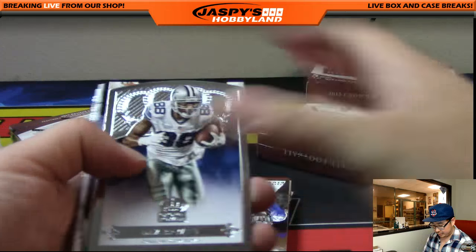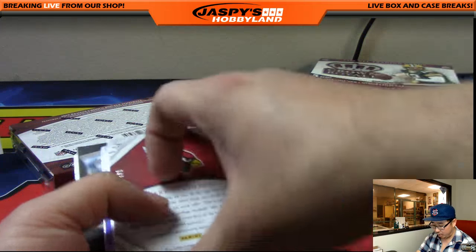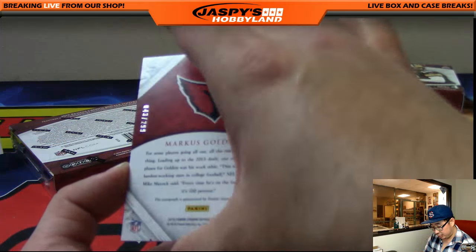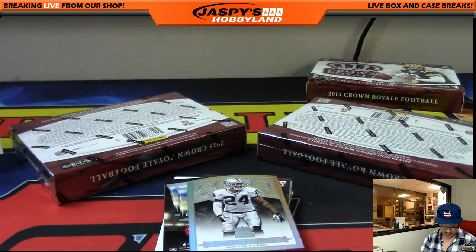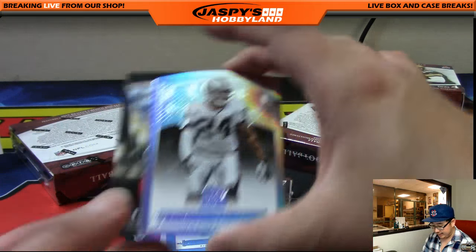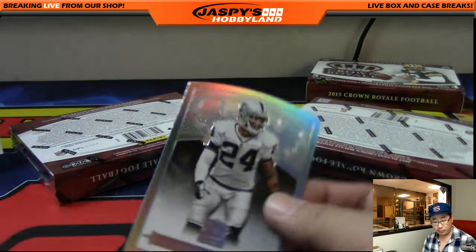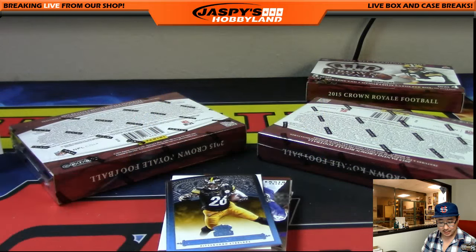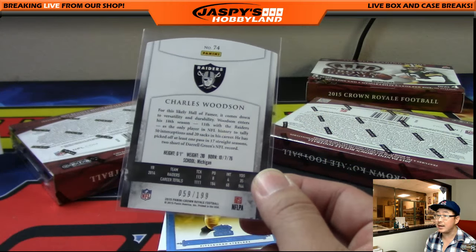Just a few boxes to go. Oh, and last year's — 2015 Crown Royale, that is. And we've got Marcus Golden, out of 299, autographed for the Cardinals — that'll go to Andy Owens. Two Super Bowl squares on tap at the end of this break. There's my boy Charles Woodson — nice one for the Raiders, 59 out of 199. Kev, California.